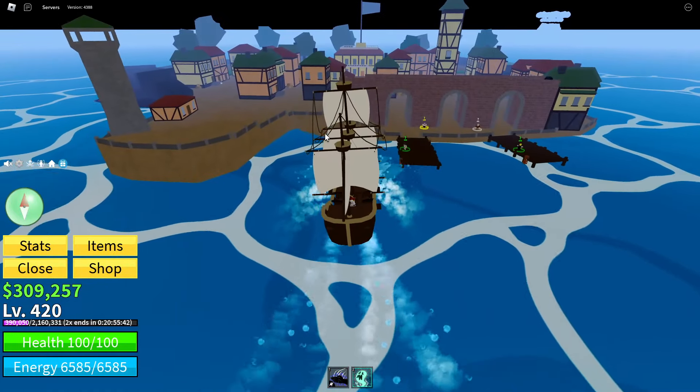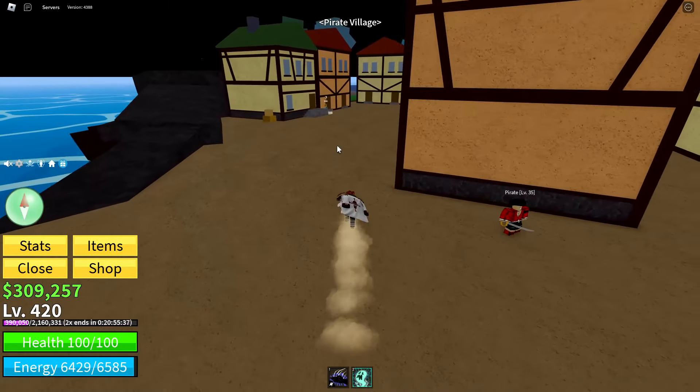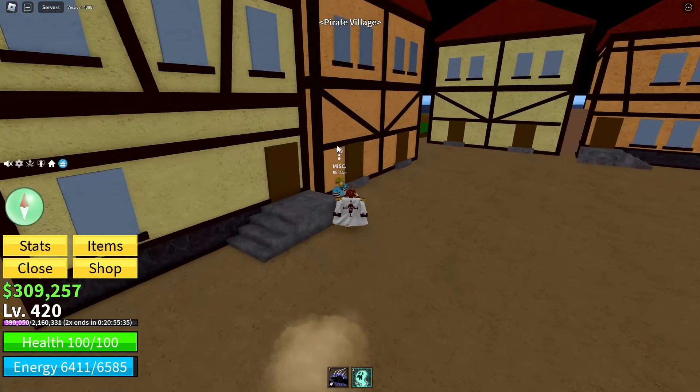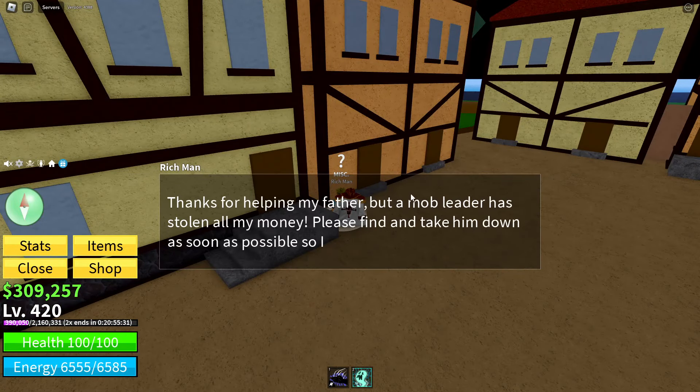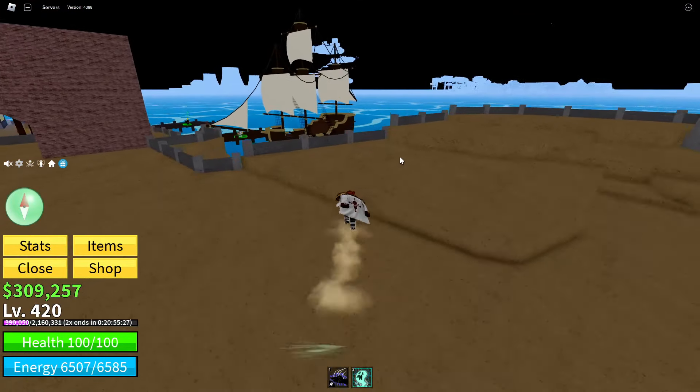Once you're at the pirate village, head over to the left side and speak to this NPC called the rich man. He'll tell you that he needs help killing a mob leader, which is located at the back of the pirate village.